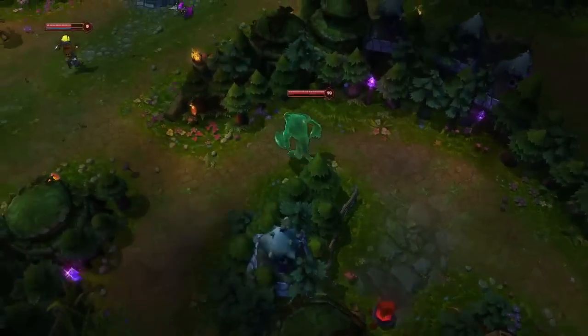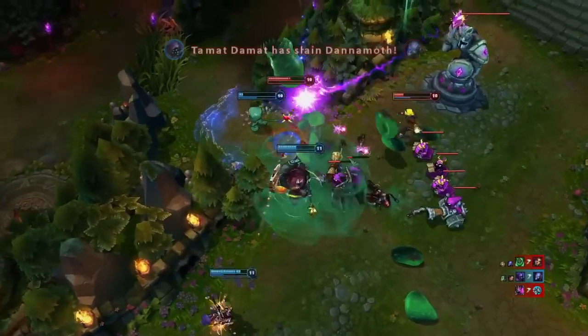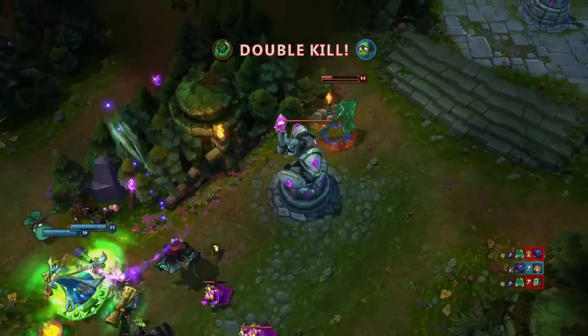Zach can also play a damage role in teamfights. He charges Elastic Slingshot from out of sight. Stretching Strike into Let's Bounce takes down two. Then he turns back for Jax — Stretching Strike and Unstable Matter take him down and Zach gets a triple kill in a three versus five.